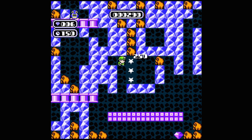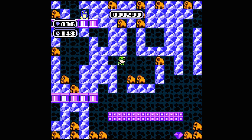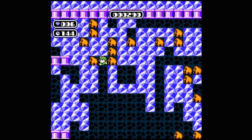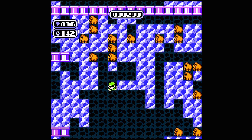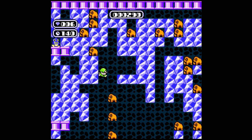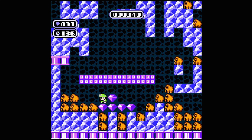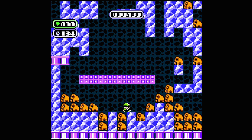The little guy you control also looks different — that's probably important to point out. In the original version, you run around with this little creature who kind of looks like a mole or maybe an alien. In the NES version, we got a little guy with a hard hat. He looks fine for the NES, and the animations are cute enough, but I don't personally prefer him. I guess I'm just sort of enamored with the original.